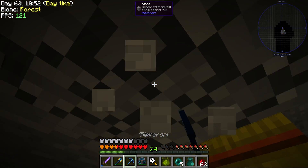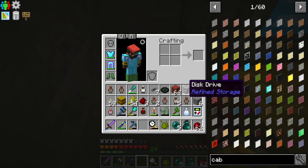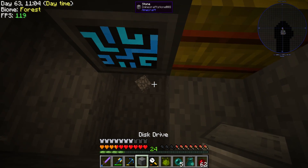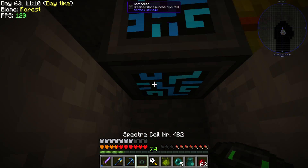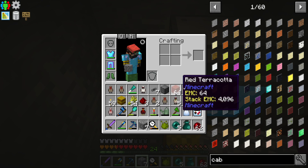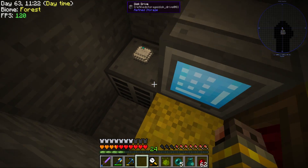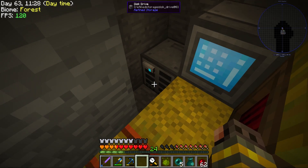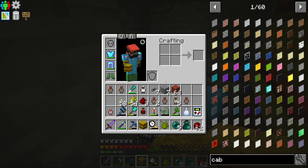I'm going to install a separate Refined Storage system here, separate from our main system, which I think is a good thing. I kind of want to bring one of these specter coils so we can use it wirelessly — I can check it in case it gets full. We made a 64k storage disc — 64,000 different chickens, I think that should be enough.